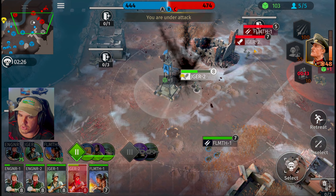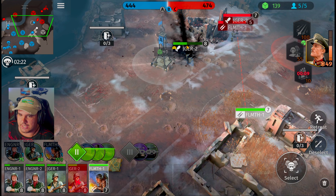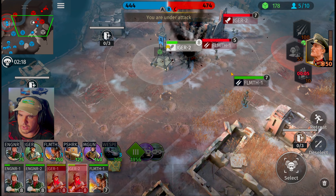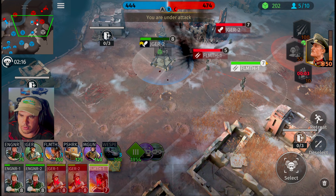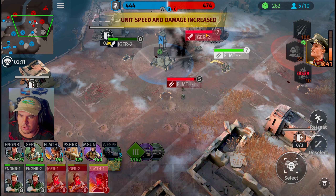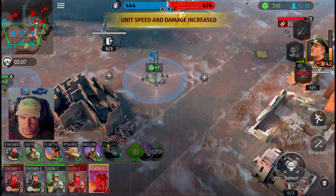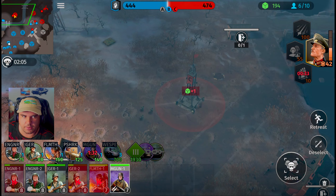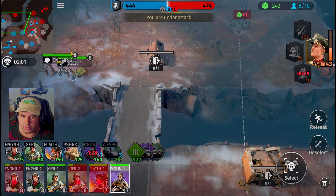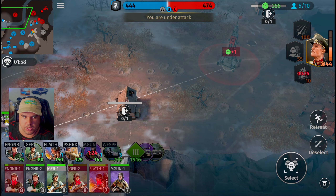Now we're getting into the phase two part of the game. The Jaeger squad is going to be taking a little bit of extra damage here. Let's keep them away from Alpha — if we secure Alpha we'll at least be able to start getting a couple of points and get a lead. You guys are the ones at slightly higher levels, so we're going to burn them outside the zones. Let's grab the machine gun squads and head over towards Charlie.